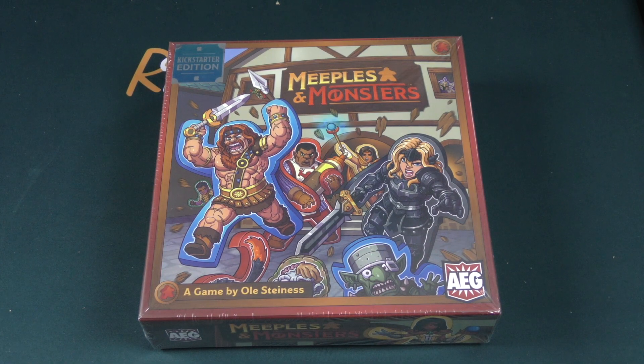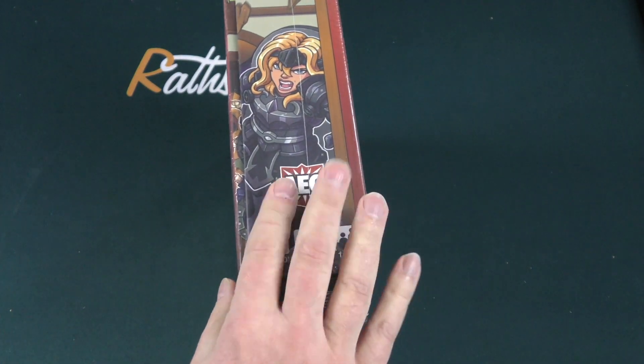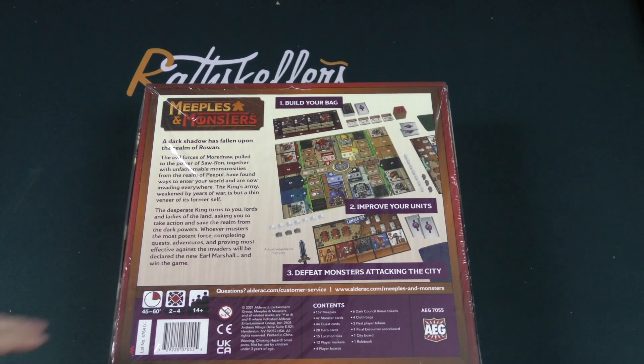Hey there everybody, it's Mike Delisio with another Dice Tower daily unboxing. Today we're going to be taking a look at Meeples and Monsters, coming to you from publisher AEG and designer Ole Steinis, who I believe is the designer of Champions of Midgard.